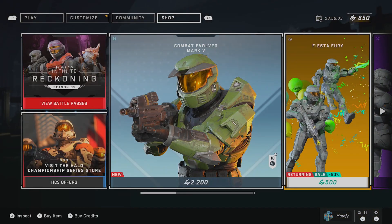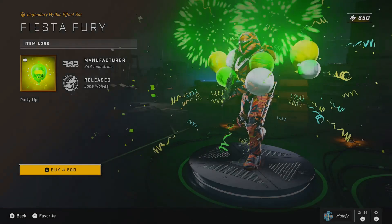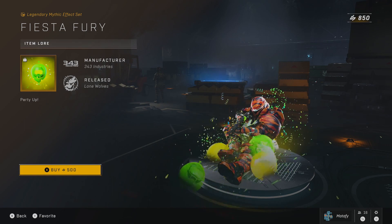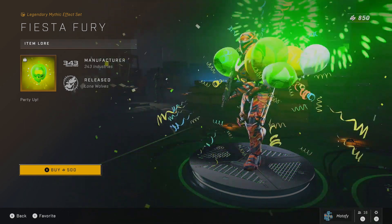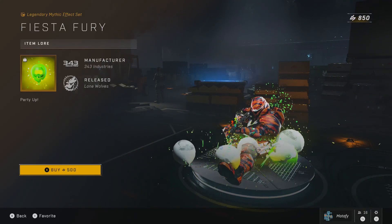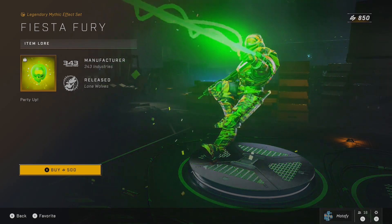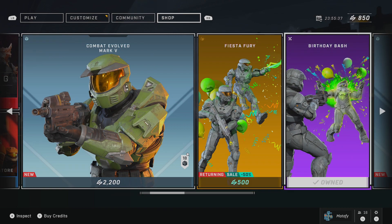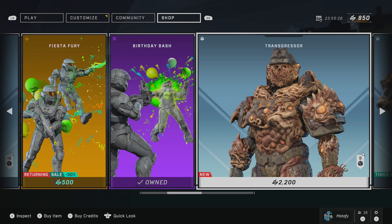Let's go back to the nitty-gritty. In celebration, we have Fiesta Fury. Now for 500 credits — I believe when this originally came out it was a thousand credits, so that's 50% off. Shout out to Artyus Legend who just came into the Twitch chat. If you guys want to follow Modified Gaming on Twitch, be sure to click the links below — that's twitch.tv/modifiedgaming. The Birthday Bash is back; it was originally free, so go ahead and cop it if you're new to Halo Infinite — get this awesome kill effect with the grunt sound effect and balloons popping out after every kill.